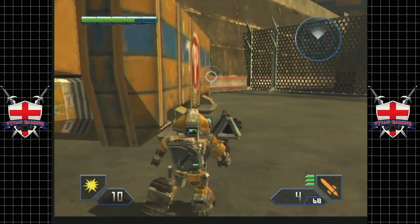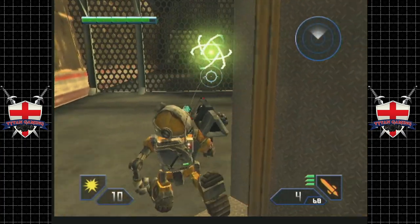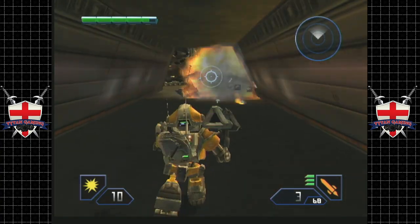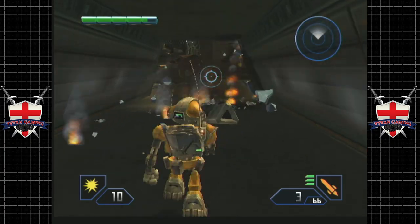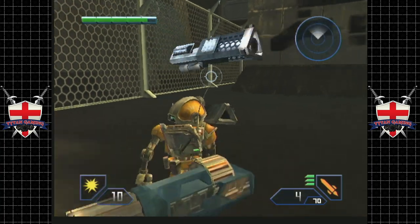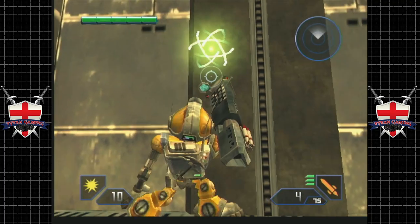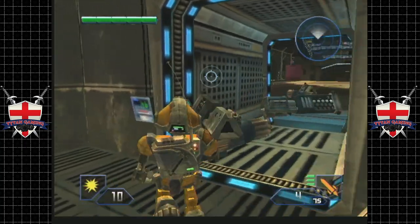There's another one of these weird transport crate things. Very kind of you — we shall grab some health. In fact there's a lot more health out here. We've got 68 rockets — we upgraded to the barrage cannon, didn't we. I don't know what the ammo limit for this weapon is now. 79 rockets — yeah that would not be bad at all.